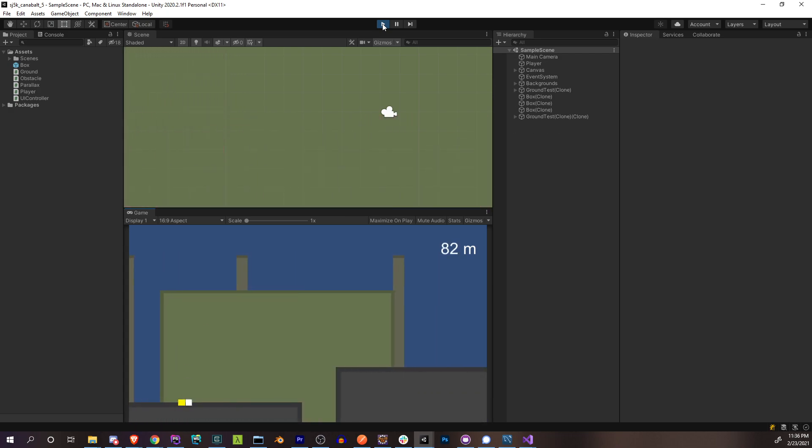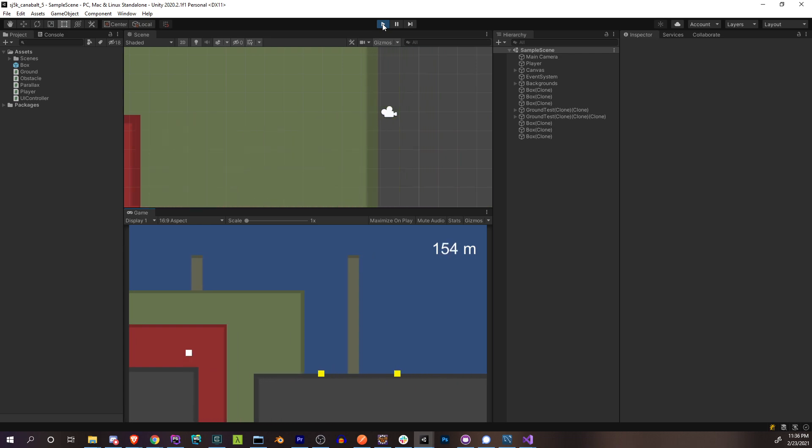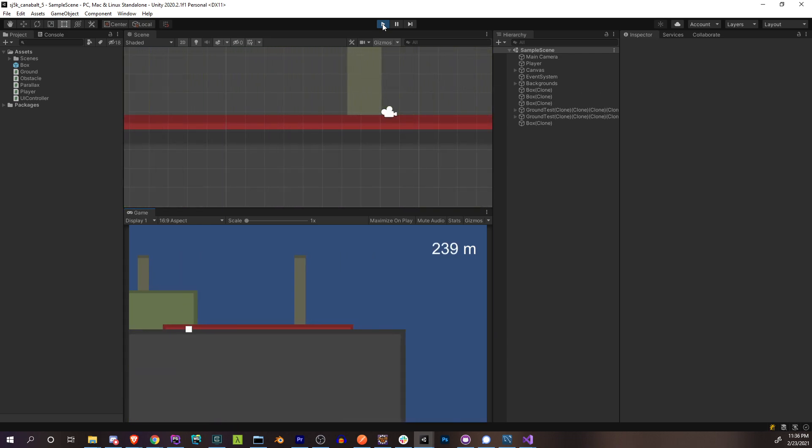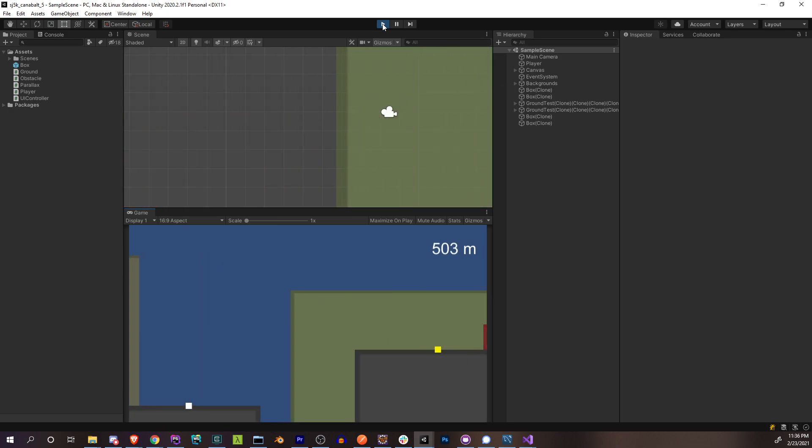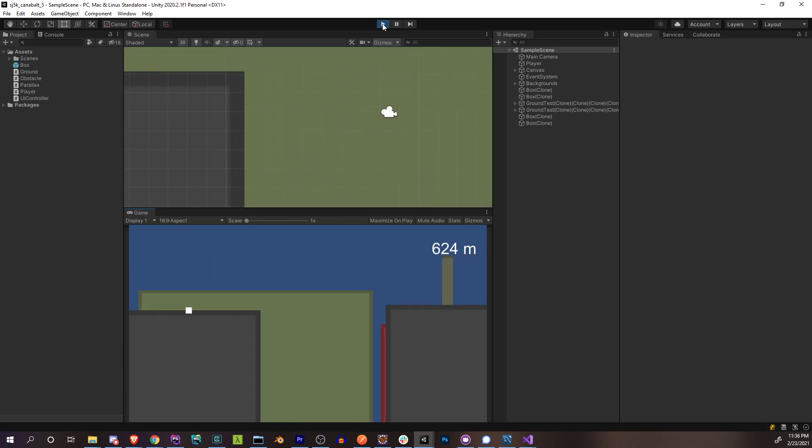And that should be enough to actually see our boxes being generated — there they are, right where we want them. Nice randomness in the positioning. There was zero, one, two, two, zero, two obstacles per platform. Awesome.